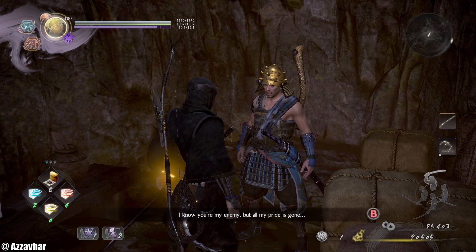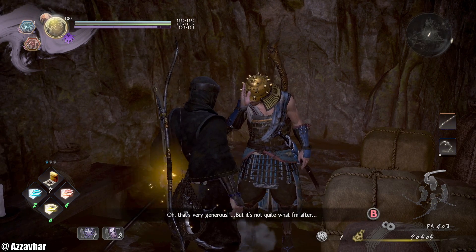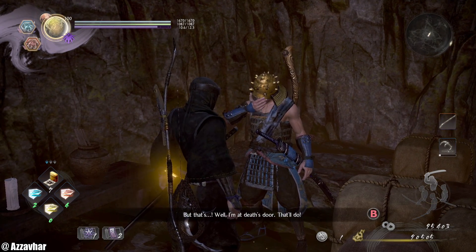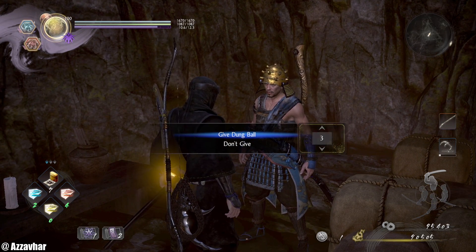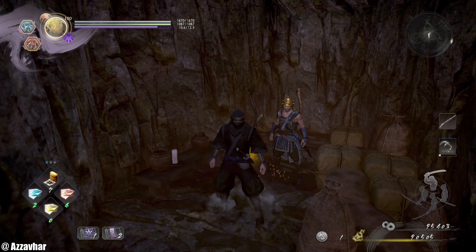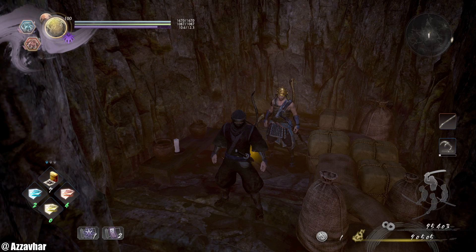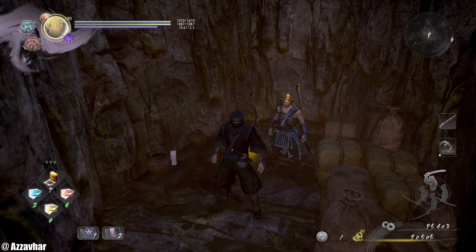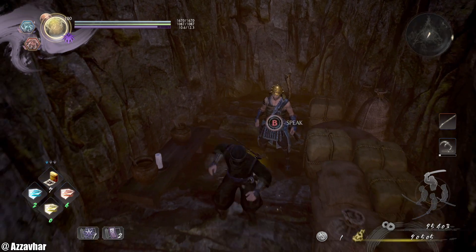He's asking for something to eat. You offer him elixir first of all — he says that's very generous, but it's not what he wants. Then you offer him some dung balls. You give him some dung balls, and essentially the achievement works like this: you have to give him 30 dung balls to get the achievement. Standard dung balls equal one point and noble dung balls equal two points, so you're trying to get 30 points total — 30 dung ball points to this guy.